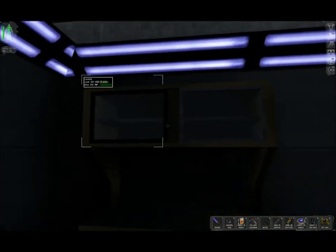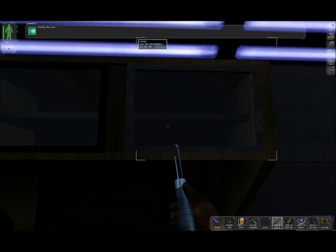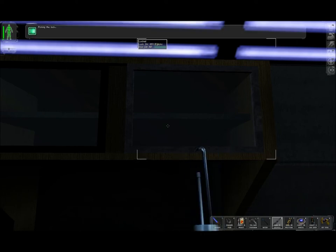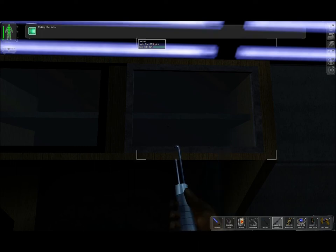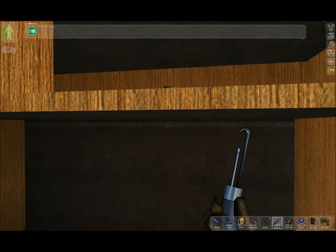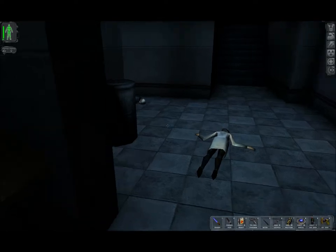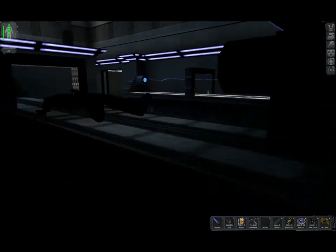Now I should be able to see what is inside here. It's cold and dark in there. I doubt it's worth three lockpicks, but we'll find out. It's two multi-tools. No, it's definitely not worth three lockpicks. Alright, let's head over here now.